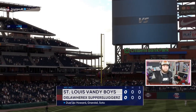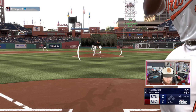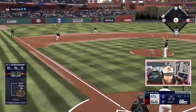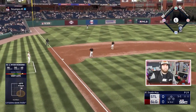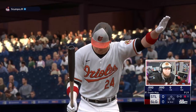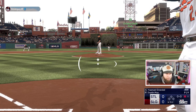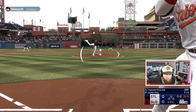Yelich goes down swinging — we're scoring this half. Ryan Howard steps in. Good pitch out of the hand — I thought we were getting a belt-high sinker. Ryan Howard pops it up. Slow start to our first ranked game, got to get our feel. Second time through the lineup, we're scoring nine runs.